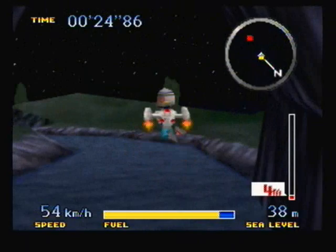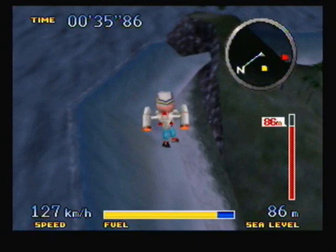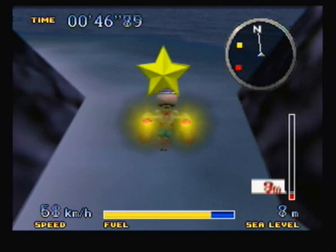Anyway, the star for Holiday Island is actually over here. It's under this little land thing. All you do is fly into it — not fly under it like I just did, and not fly under it again like I just did. Fly into it, and it will take you to the Birdman stage for Holiday Island. I'm going to go over the Birdman stage when I actually get to it.